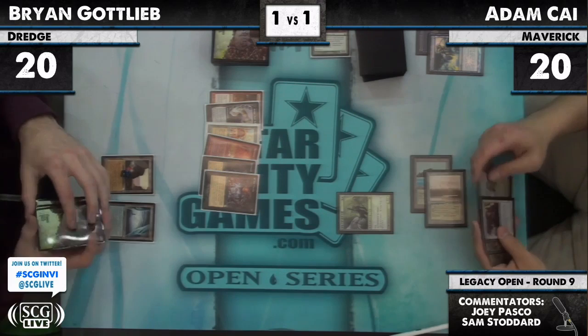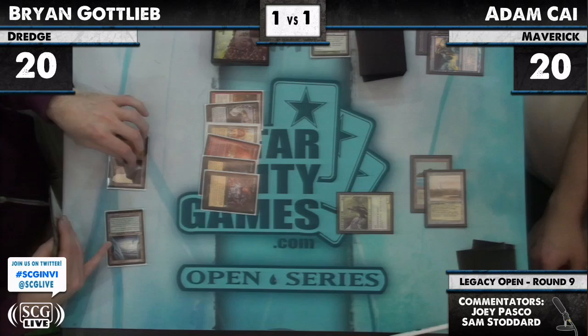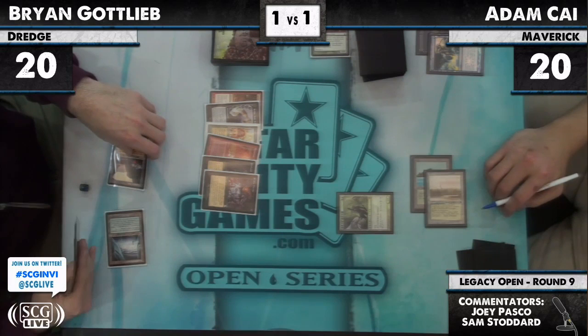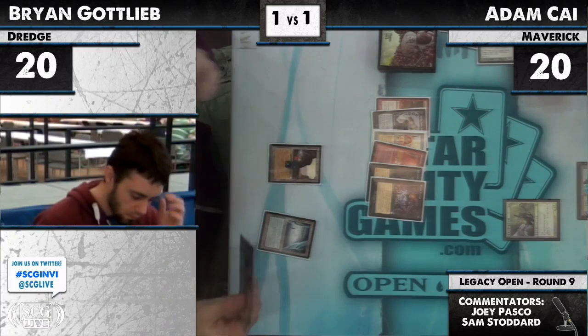That was a great thing to decide to Flusterstorm. Now he casts Thalia — sure, his Spell Pierces cost two, but he was able to use one early. This is a risky play for Brian — he's tapping Gemstone Mine, which will put it in the graveyard. He was going to tap Gemstone Mine, float a mana, let it die, become seven for Threshold, use that to activate Coliseum, draw three, discard three. Problem is he has no dredgers, so he's just going to discard dredgers.